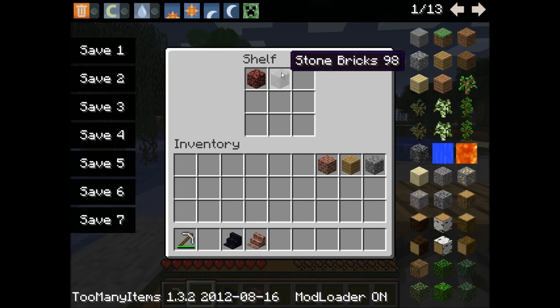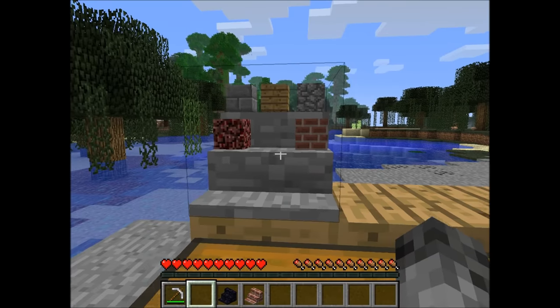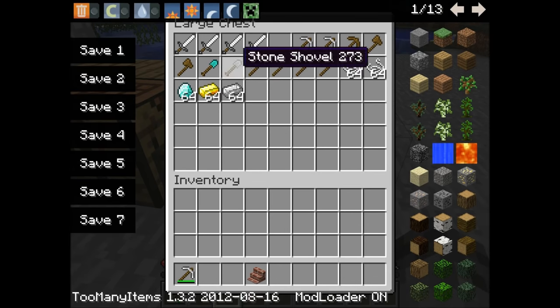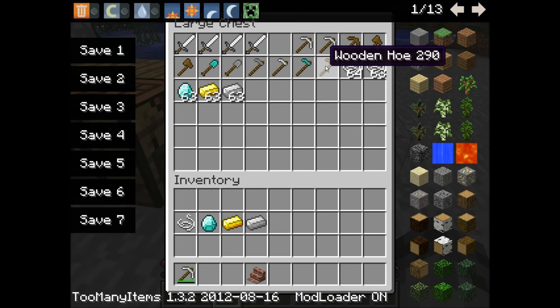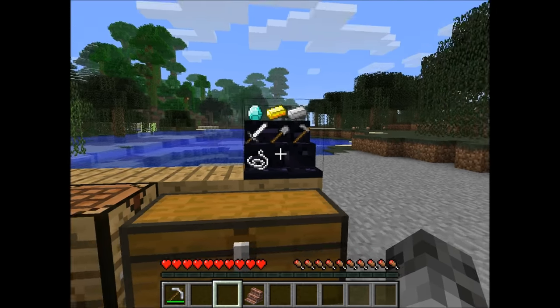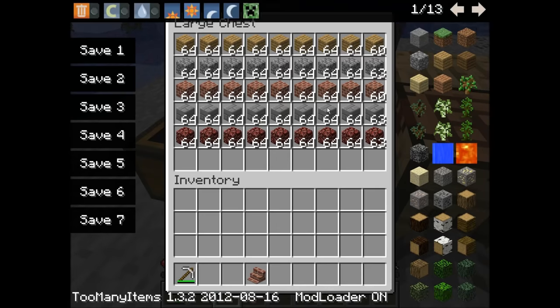You can place everything in here. Let me grab some of these blocks and put them in — nice! And look, now they are displayed here on the shelf. Let me do that with this one as well. I'll just randomly grab something — there we go. You can't shift-click, but it's worth it. You can live without shift-click for this. Look, the flat items are also displayed.